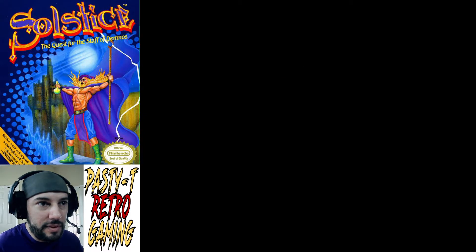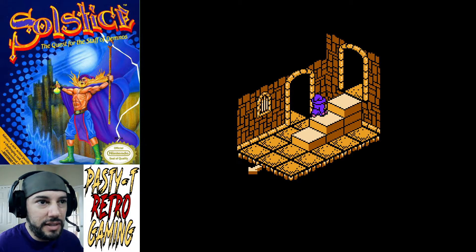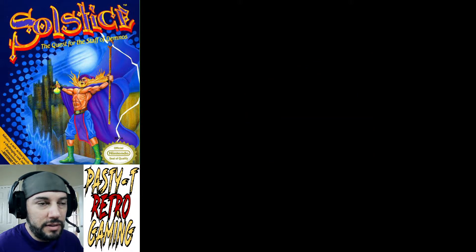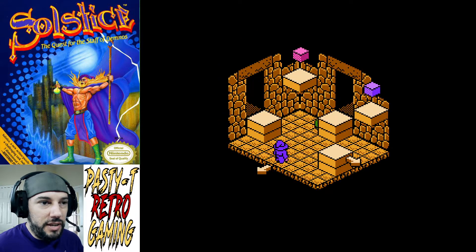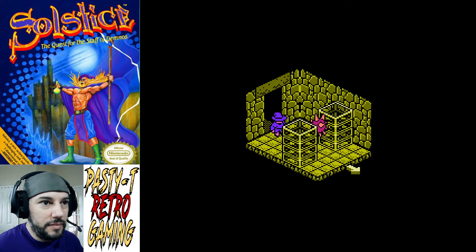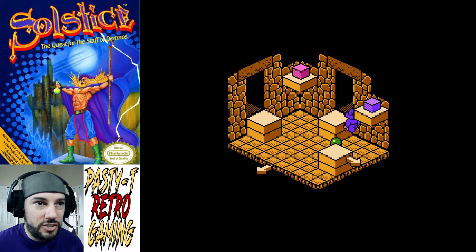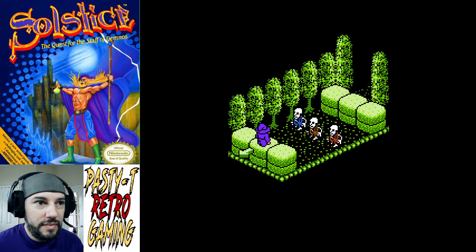So have we gone up? We have gone up here — that's the very beginning. This room over here — oh, we can actually progress now that we have the boots, because we can jump up two spots now. So that spike ball — if it touches you, you die. Obviously everything that touches you, you die. Little skellies. Spooky skeletons — I think they're actually called zombies, I'm not 100% sure.